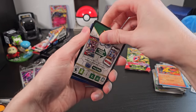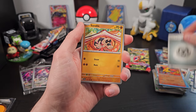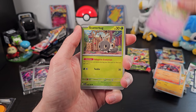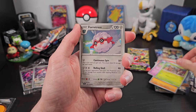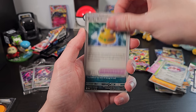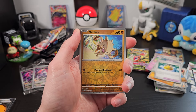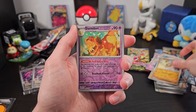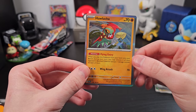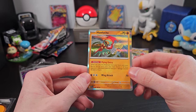Let's see what else we get. Move our energy to the front, and we have Sandile, Houndoom, Fidough, Scatterbug, Froakie, a Rocky Helmet — which is actually a really annoying card if you've ever played the trading card game, great for you to have but really annoying for your opponent — Mabosstiff, Mankey, Dash Bun, Hawlucha. That's a pretty nice Hawlucha. I do like the holo design, and I still really like the silver borders.